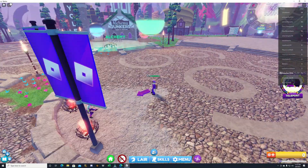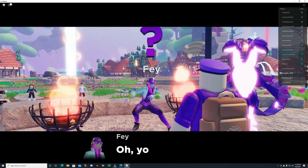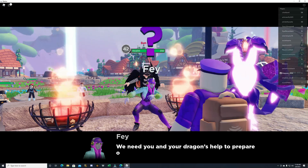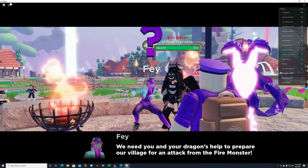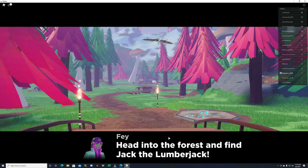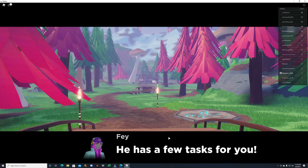Now that we've finished that up, we can actually click the teleport button and go talk to Faye. So we talked to Faye and she tells us that we're here just in time. There's some kind of big dragon that's going to come attack — the fire monster as she calls it. So we have to go talk to the lumberjack to start a quest because there are a few things we need to do for him.